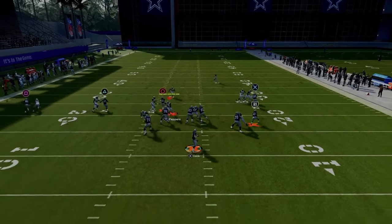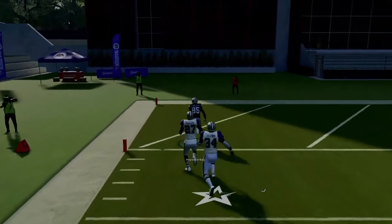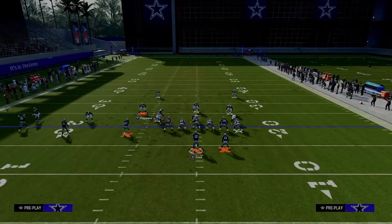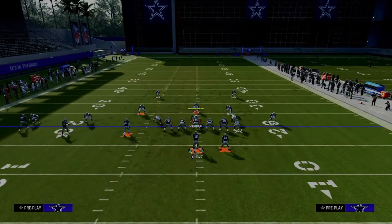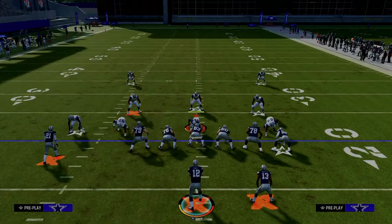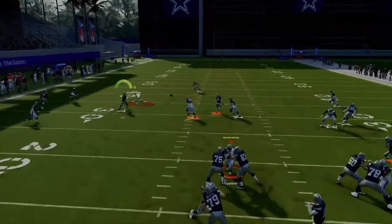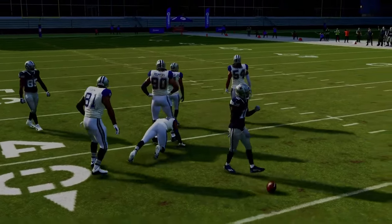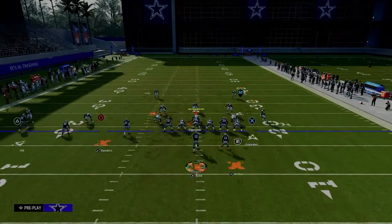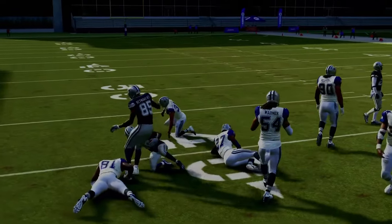This play is so good against zone coverage. If they're playing zone drops of really any kind, this route is wide open almost every single time — whether it's Cover 3, Cover 4, or Cover 2. It's an absolute beam against any kind of zone drop style. Against Cover 3, if they don't press, it's open; they'll have to press man to adjust. Against Cover 2, it's a slightly tighter window, but passing it to the left gets open. It literally gets open against every single coverage in the game.